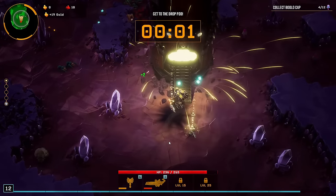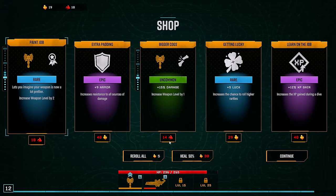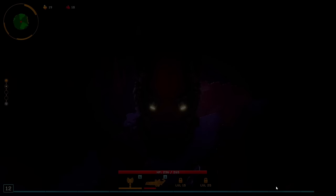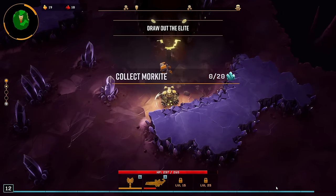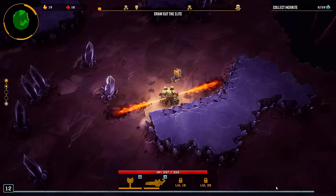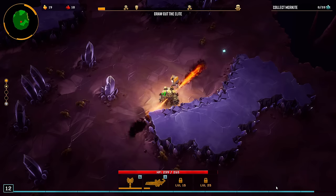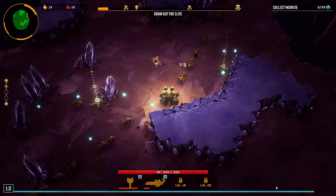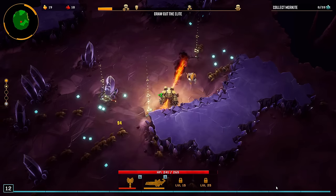Okay. Explodey boy, almost. You know the drill, Miner — fulfill your objectives, let's get out of here. Thanks for the follow. Okay, three more levels and we will see if we have a chance, pretty much — if we can get the flame turret.